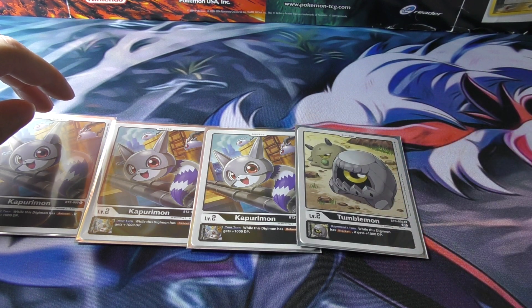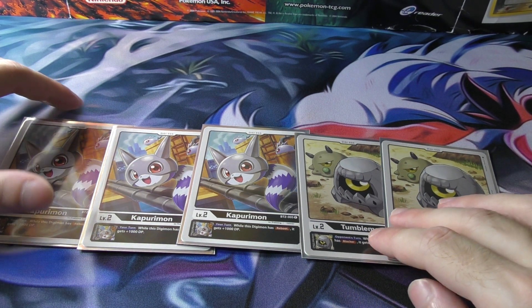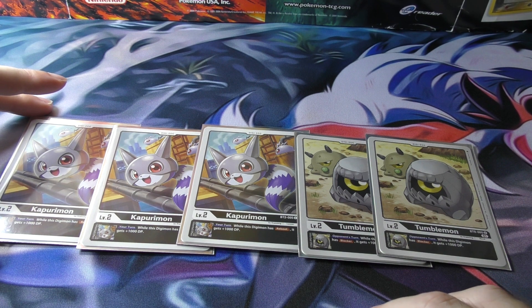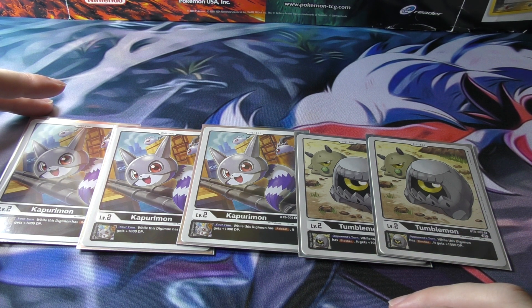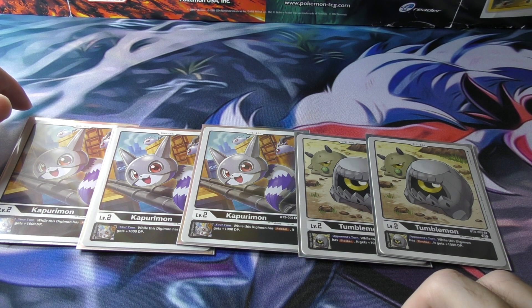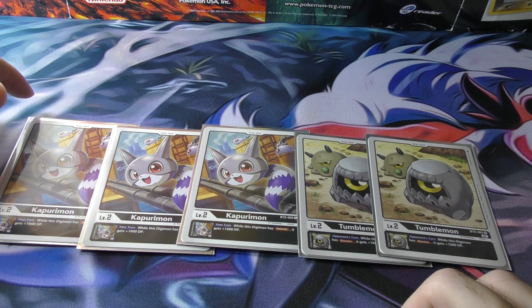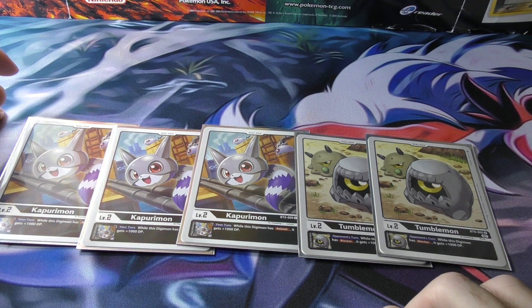We got three Kapurimons for the X and two Tumblemons for the rest of the X. I only have three Kapurimons — if you have four, you probably want to do four. But Tumblemon is pretty good as well. We're going to have a lot of blockers in this deck, and it benefits many of our cards. Tumblemon gives all your blocker Digimon 1,000 DP on your opponent's turn, making them better to block. Kapurimon gives 1,000 DP to all our Digimon with reboot on our turn — so more offensive. Most of the main Digimon we want to get out are going to have reboot.